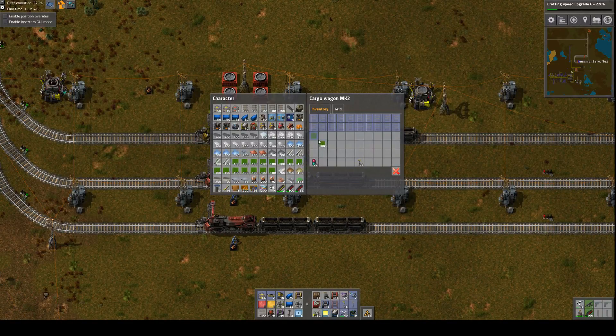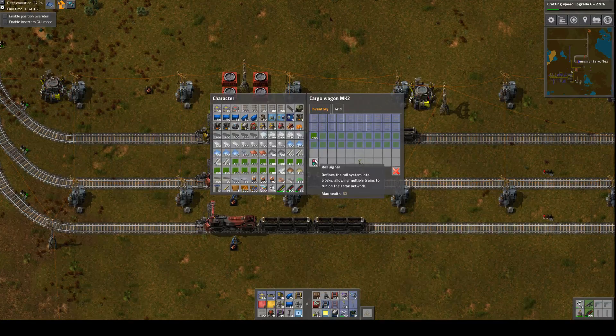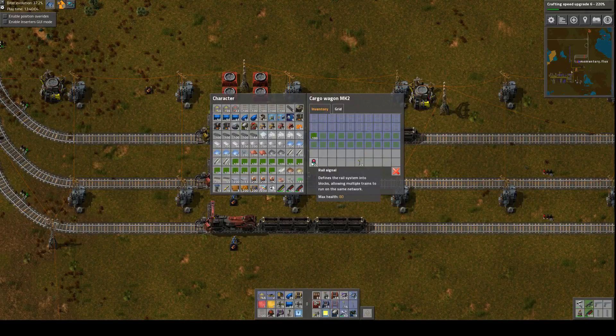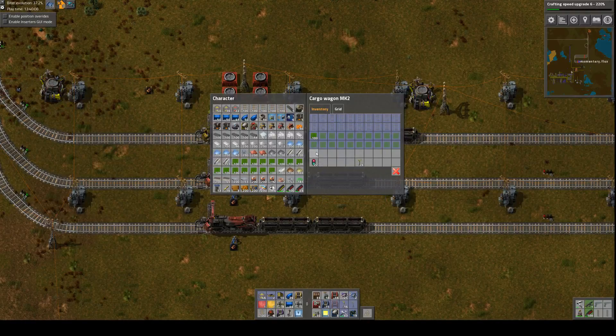Let's get that established - copy it. The reason I'm doing this is if you don't, and you have multiple different things in your cargo cart, it'll just fill them in with whatever comes up. I might end up with 4,000 signals and one stack of rails. I don't want that - I want them to be defined as to what I'm putting in here.